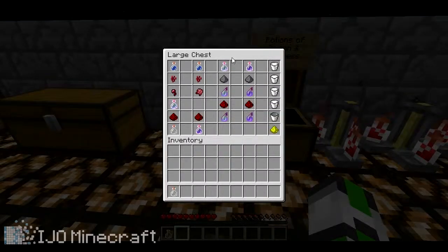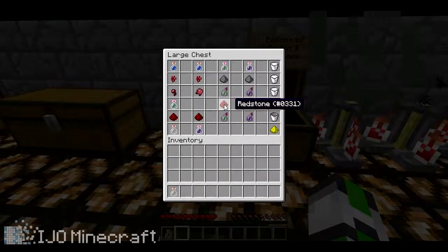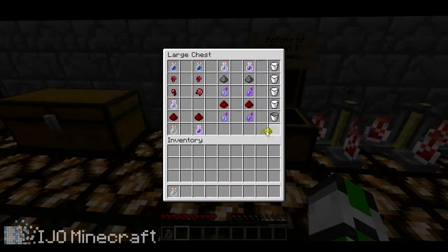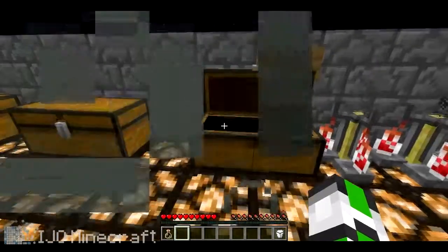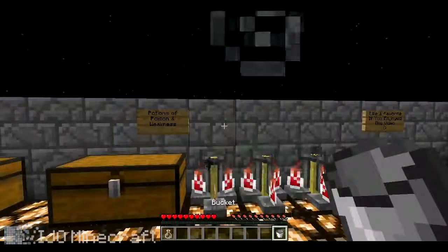For a splash potion, just use gunpowder. If you want it to last longer, use redstone — same with weakness. They can also be upgraded with glowstone. That's about it, hope you enjoyed the video, bye!